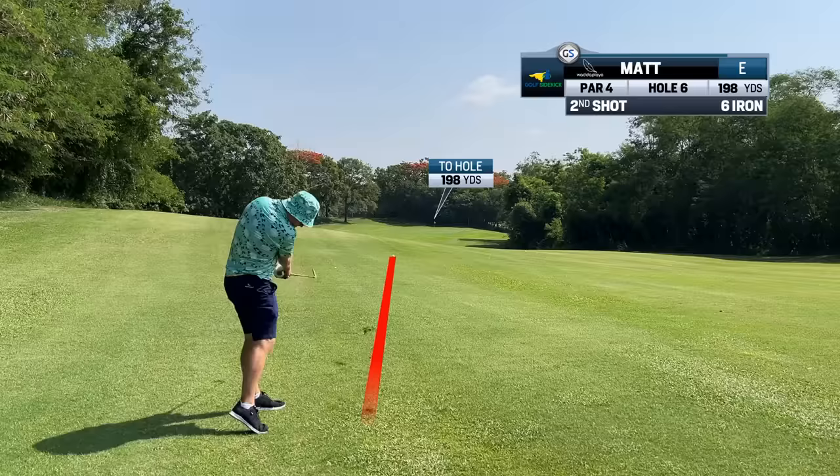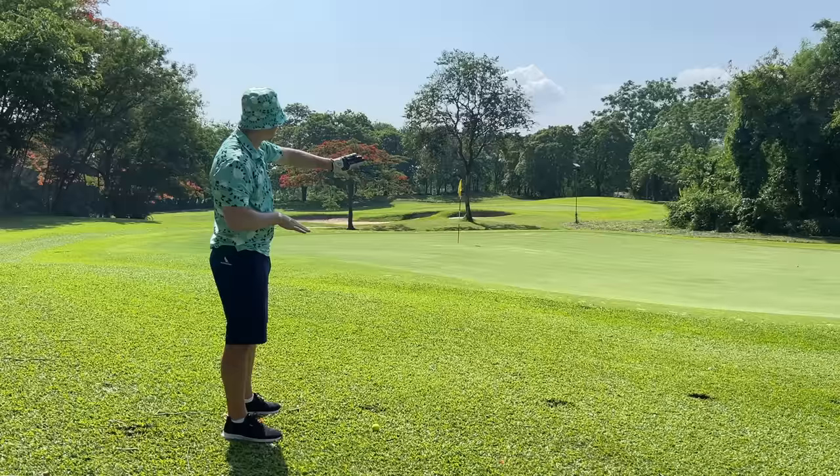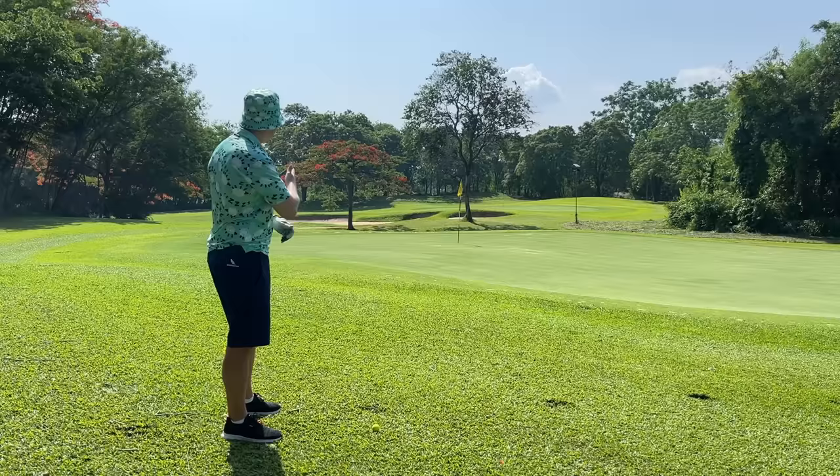Always way left on this hole. Now we have a tough chip - we're above the hole onto a down slope, kind of side slope. We want to favor the left side. We don't want to favor the right side because it's going to take the ball down and leave you uphill right to left. I'd rather have an uphill straighter putt from the left side. We need to carry this about 50% of the way and let it roll out 50%. I'm going to take the 56-degree and do my Runyon-style chip.